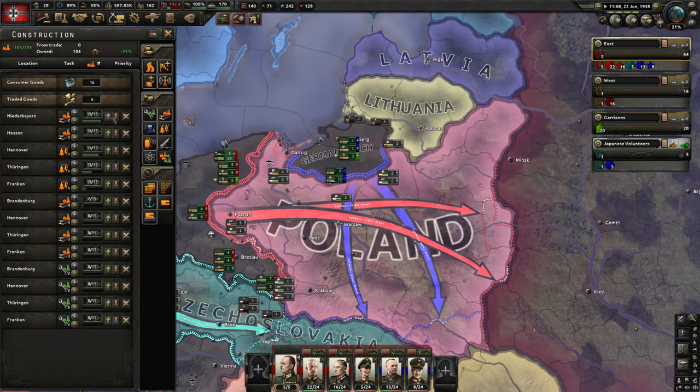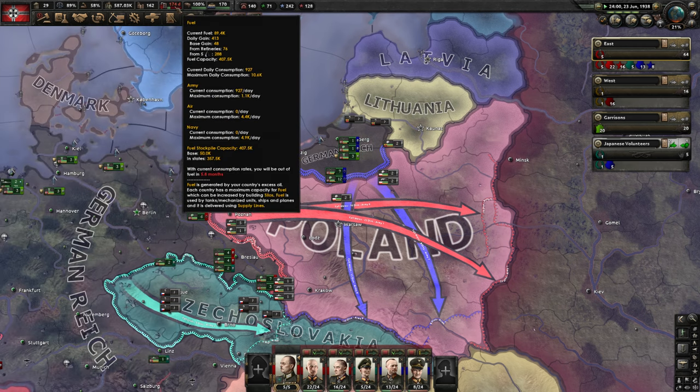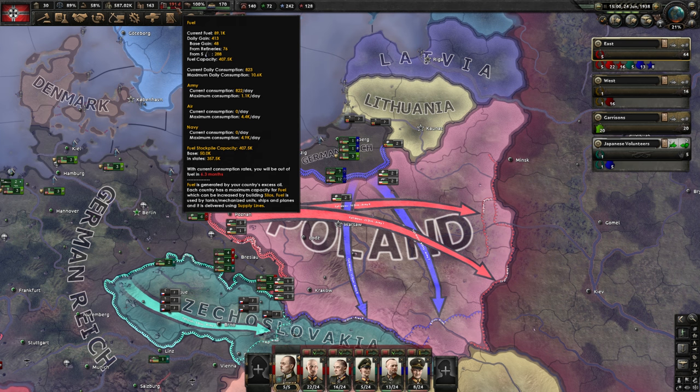Now we are still making our industry. We are making some oil refineries. You can see that we are finally getting a little bit of oil from our refinery — 76 now. So it's still very low.